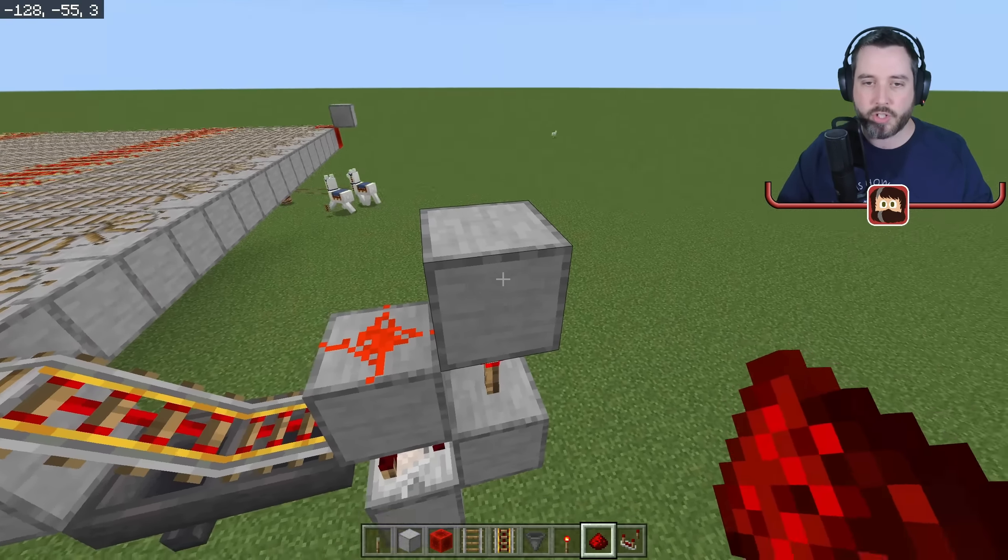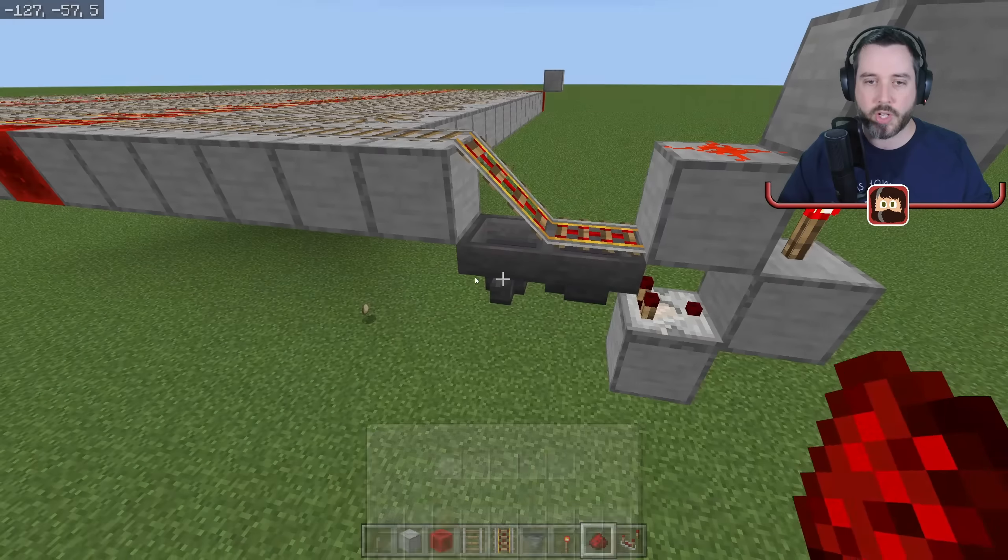When the torch is placed it turns on, powering this block, which powers the redstone dust beside it, which in turn powers the block next to the rails — turning those rails on. If there are any items in this hopper, the comparator sees them, sends power to the block, turning the torch off, turning the redstone dust off, and turning the rails off so the minecart stops.